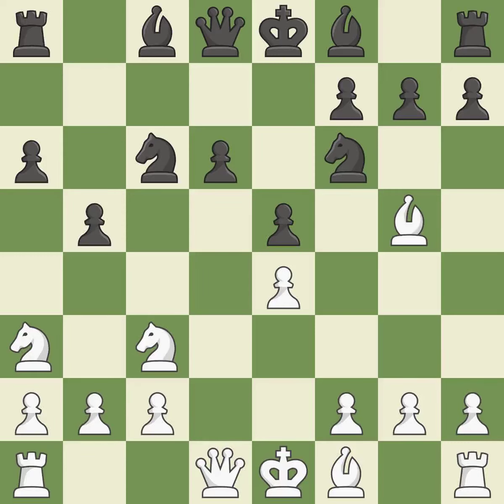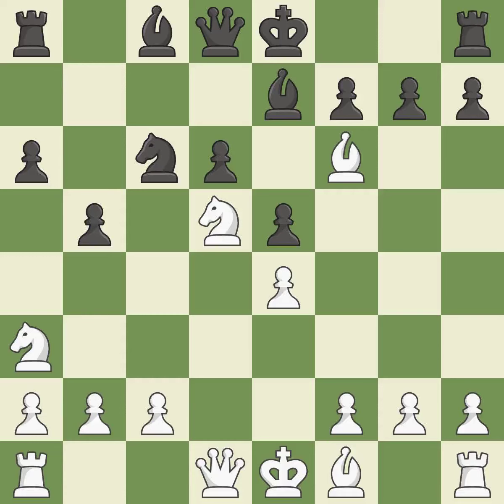b5 gains space on the queenside and threatens to fork the knights with b4. Nd5 places the knight on a center square and attacks the pinned f6 knight. Be7 develops the bishop and prepares castling. Bxf6 captures the knight, attacks the bishop, and increases white's control over the d5 square. Bxf6 captures the bishop without doubling the f-pawns and opens up the e7 square for black to use.